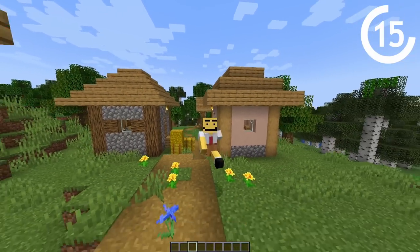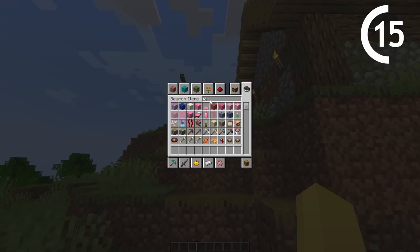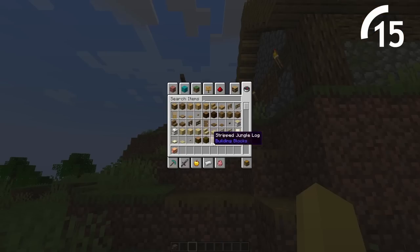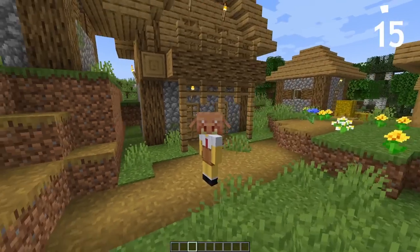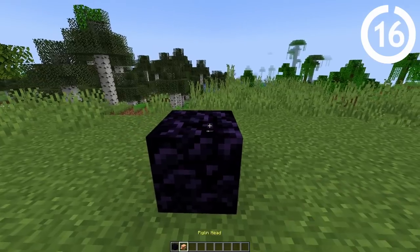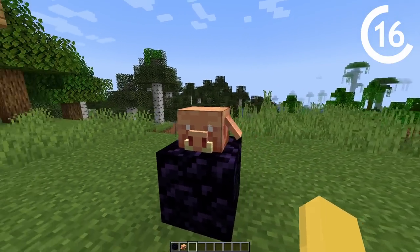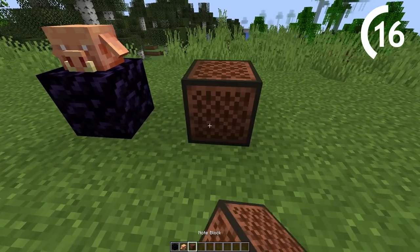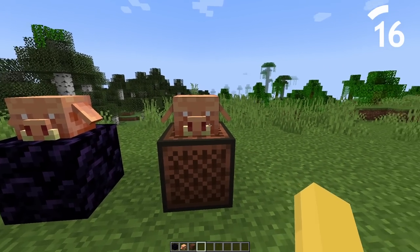One of my favorite parts about the 1.20 update is the brand new piglin head mask added into the game. When you equip this onto your head, you basically turn into a zombie piglin — all I'm missing is the skin and I can absolutely troll some people. This is what it looks like on a stand. And by placing the new piglin head on a note block, it actually makes the noise of the piglin when you hit the note block, which is mind-blowing.